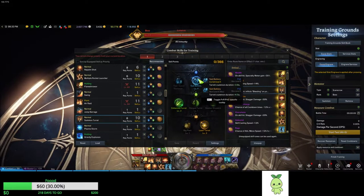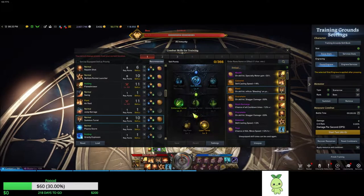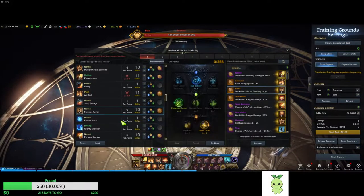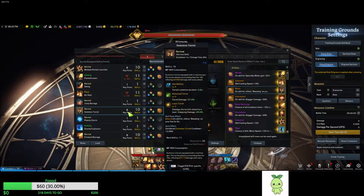Next we have Summon Turret. You would want Sub Battery, Enhanced Turret, and Laser Turret. These are the three you want to run. And Bleed — if you guys didn't know, the turret restacks Bleed as it hits the boss, the monster, whatever it's targeting. It restacks it every time, so it's pretty OP.